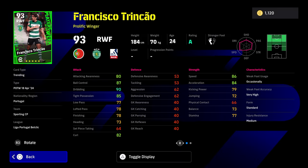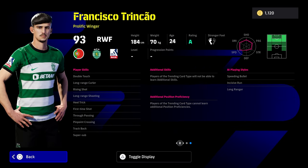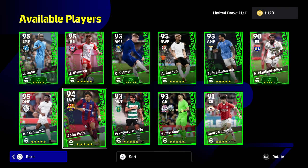And then we also have Trinicau. This guy is fairly okay, but he's not going to be making most teams as a starter — maybe as a sub. Super sub and track back is quite nice. Good speed, good tight possession, good dribbling, but bad balance. And that's how they balance a lot of these cards, so that is a bit of a shame. He doesn't have a booster either.